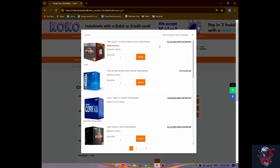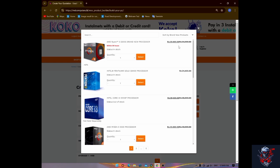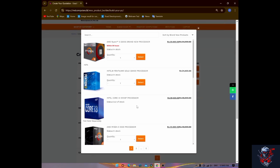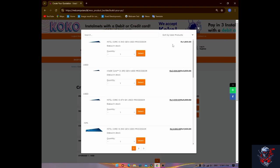Here is the MD Ryzen 3 2200G, a brand new processor. One thing is that we have a Ryzen 3, so we can use it as a brand new processor with a budget review and payment process.